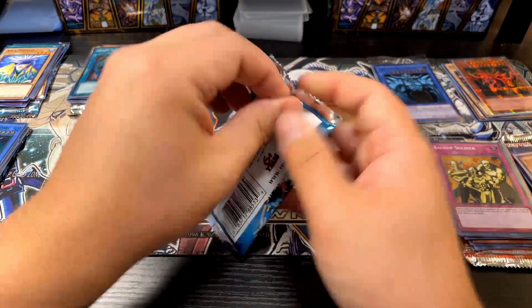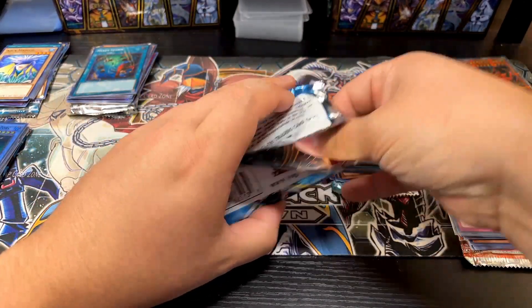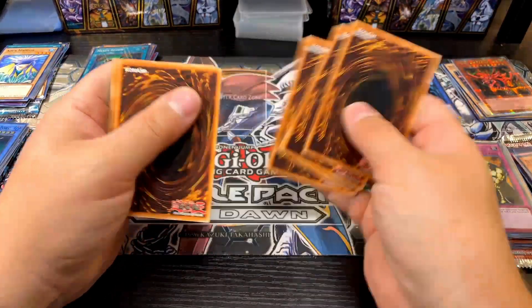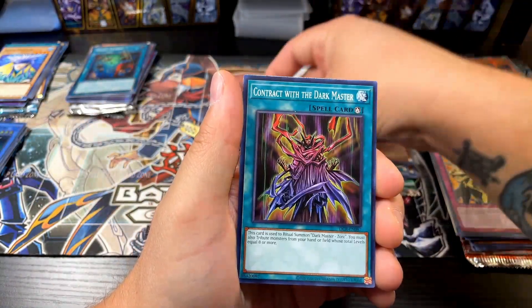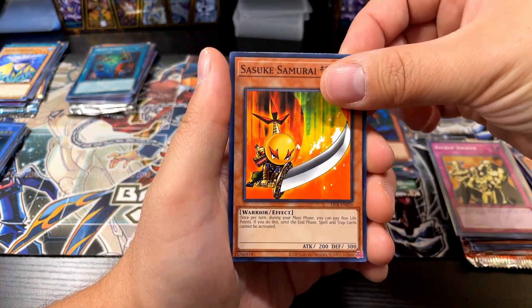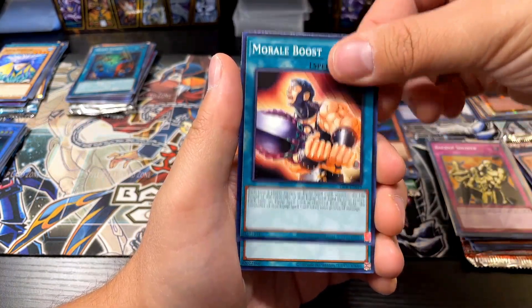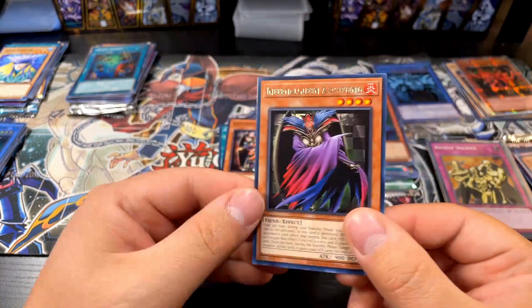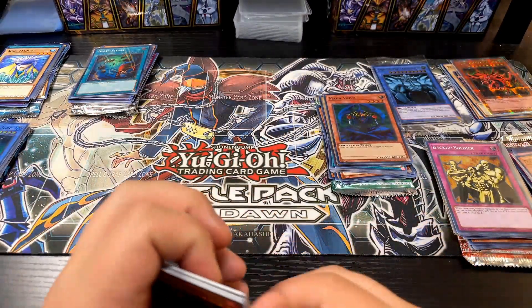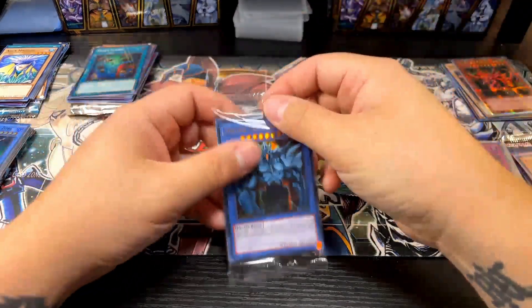Dark Crisis is last and not least of the packs — I still need a good amount of cards so probably anything I'm getting will be useful. Dark Scorpion Meanae the Thorn, Contract with the Dark Master, Sangan, Ojama Green, File Par, Archfiend, Morale Boost, Gravity Axe, Shadow Knight Archfiend, Infernal Queen Archfiend. I've already pulled that one before but hey — two packs of each, got a hit and a card I needed out of each set. Pretty awesome!